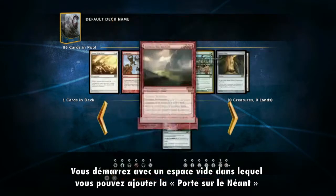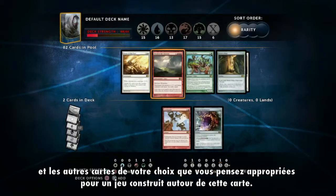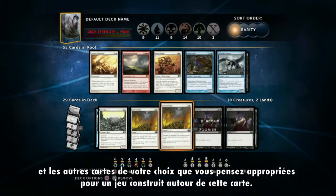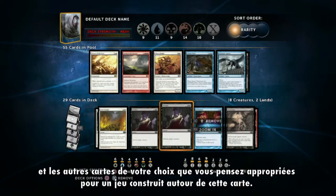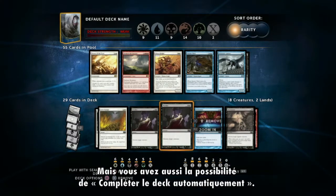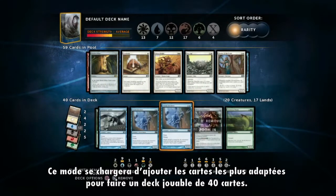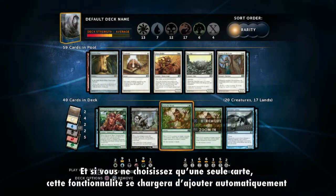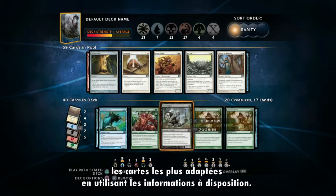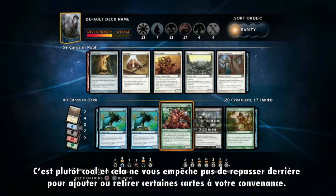You start with a blank slate, so you can just add Door to Nothingness and a bunch of cards you think are going to complement it, like Safe Passage — you can buy yourself a bunch of time and try to get the mana you need in order to crack Door to Nothingness. Or you can rely on the auto-complete option, and that will finish up the deck no matter what you have going on with it, and make it into a playable 40-card deck. If you just add one card, it will complete the deck around that one card and try to make the best deck it possibly can.